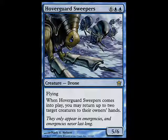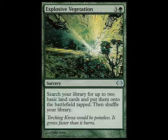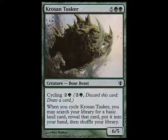As far as your ramp suite goes - what's your acceleration package? I have Oracle of Mul Daya as probably the best acceleration card in the deck. I just put that into my deck as well and I've really been liking it. It's way more powerful than I thought. A lot of the times it feels better than Future Sight, which I also play. I also play Explosive Vegetation, which always feels great, and Kodama's Reach, which is never bad. I also play quite a lot of cards that are just trying to help me hit land drops - Yavimaya Elder and Krosan Tusker.